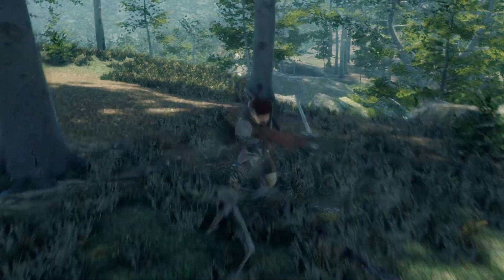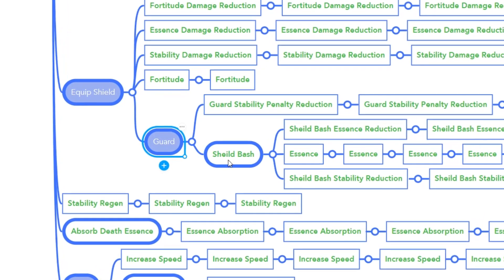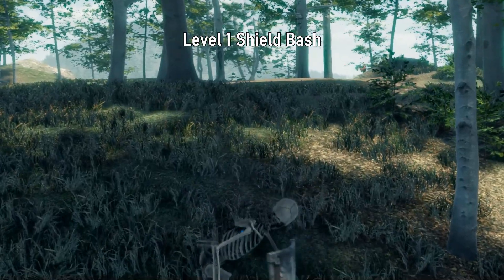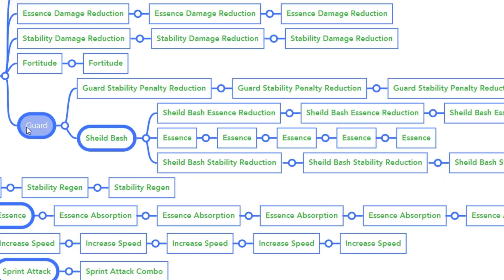Let's start with our shield bash skill. This skill is under the skill branch guard, which is a basic skill that we have when we have the ability to conjure the skeleton warrior. To add shield bash to our tree, we just need to toggle it — level 0 and level 1. Level 1 activates the ability, while level 0 will just let you use a basic attack.